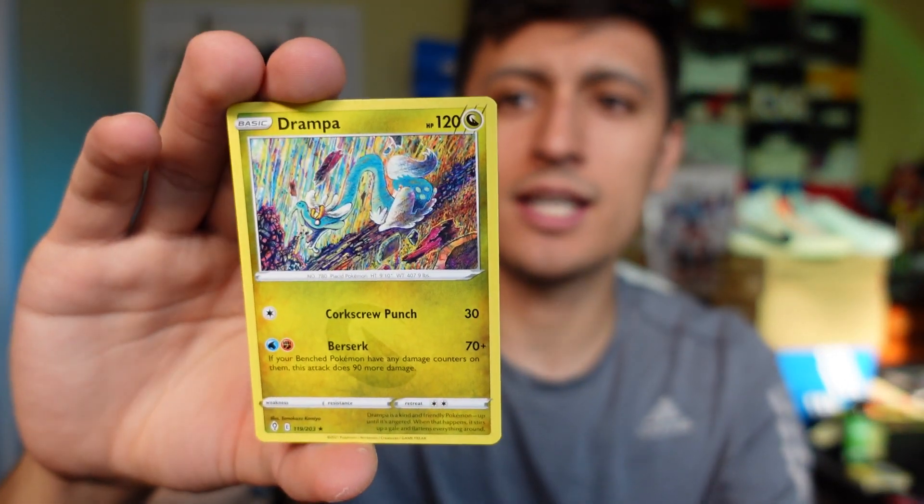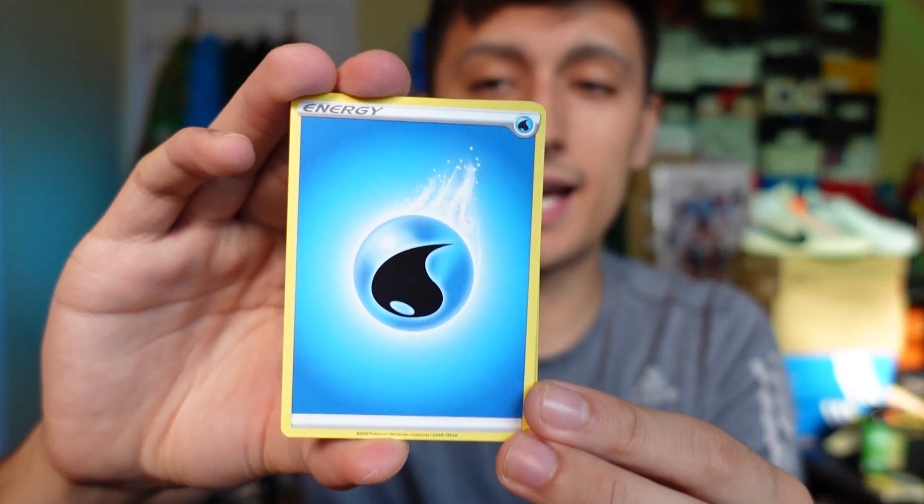Our first pull of the day is a non-holo Drampa. Let's open up the regular blister pack and see who wins round one of the pack battle. The rules for pack battles: the pack with the better hit wins. When it's super close, we go to the competitive level and see which card would win in an actual fight using basic HP. If it's a weakness matchup, the weaker one due to weakness will be the card that loses.